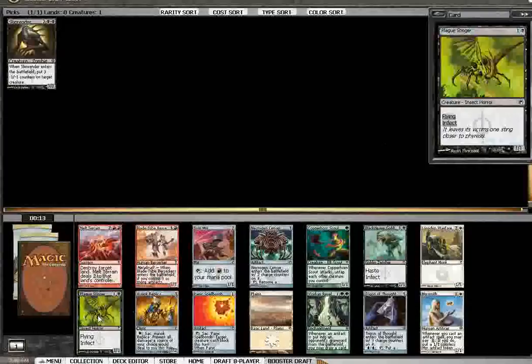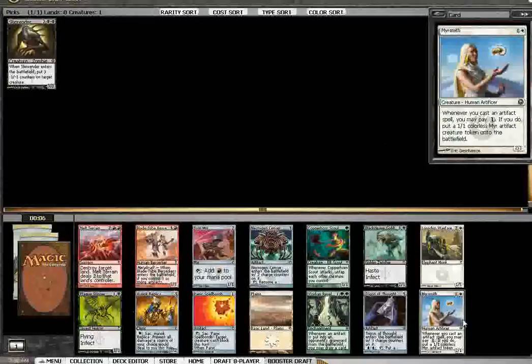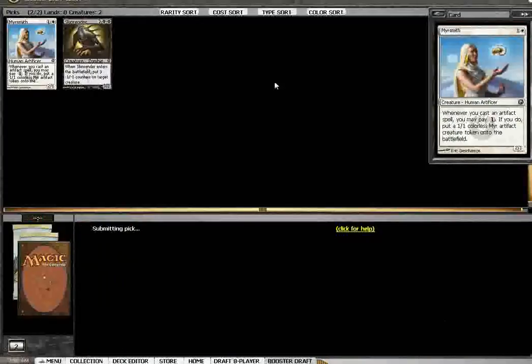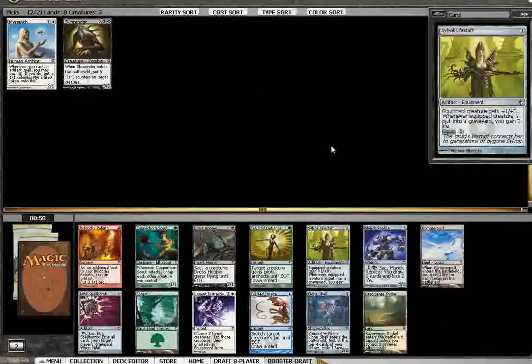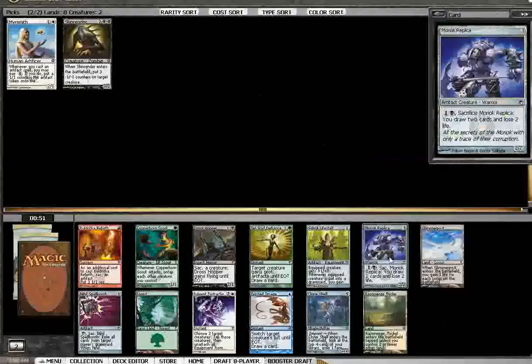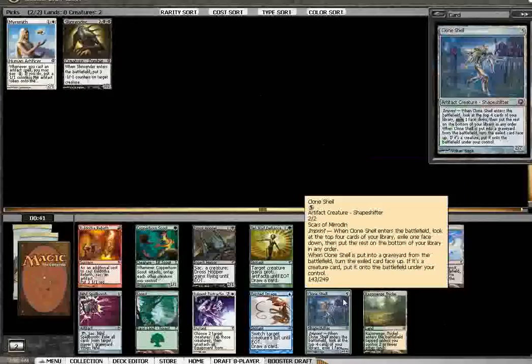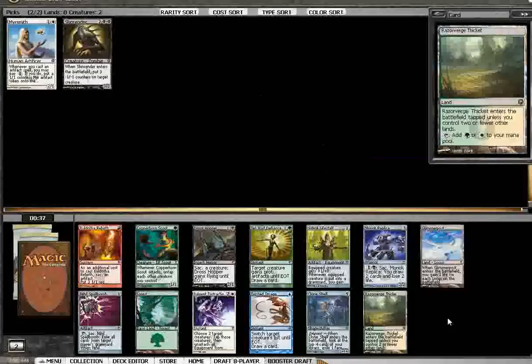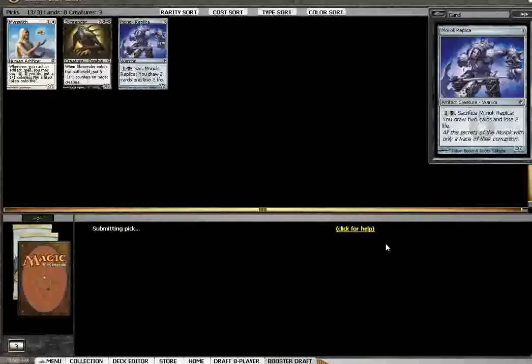Plague Stinger or Meersmith? I'll do Meersmith just to keep open a little bit. We're gonna go ahead and take the Meersmith. I think that was a good choice — there's no infect cards. The Life Staff would be pretty good in the infect deck, but we can take the Life Staff anyway. I'm tempted to take the Moriok Replica. That's what I think you should do — stays in our black, it combos with the Meersmith, basically synergy with both of our cards. And that's what we're looking for: maximizing synergy whenever possible.